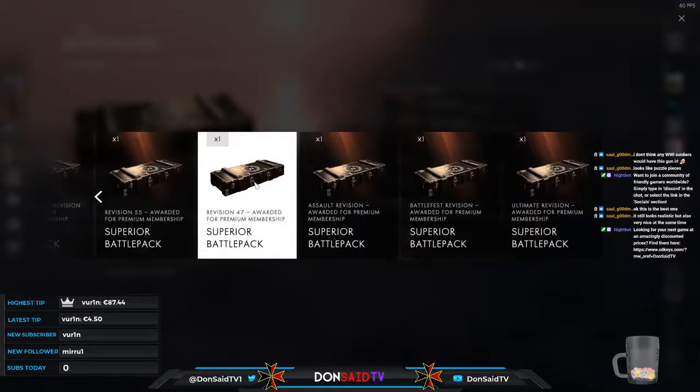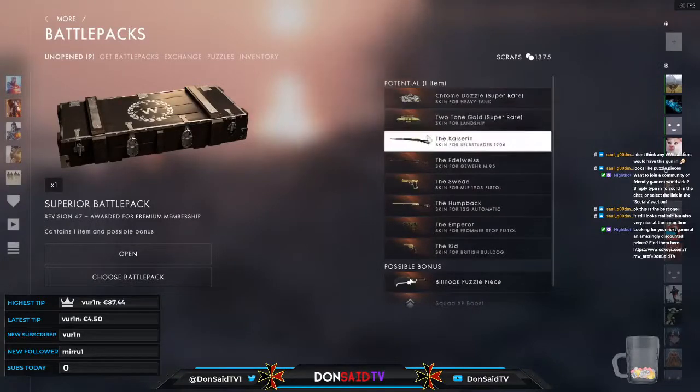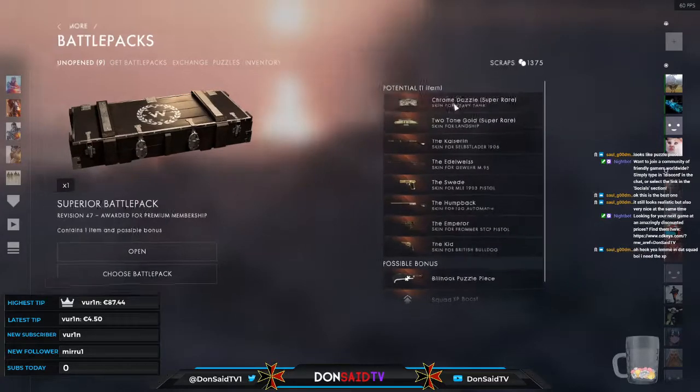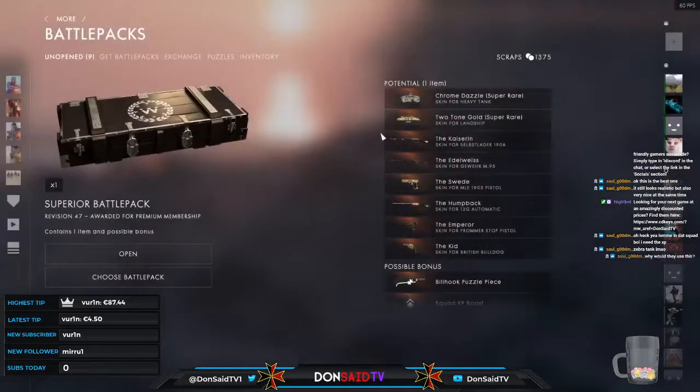Number 47 — what do you have? Chrome dazzle and two-tone, which we've seen already. Edelweiss — we've already acquired that. Chrome dazzle: as I mentioned with the blue dazzle used for allied ships in World War One and Two, this style was used on Axis — specifically German — ships, so it would definitely be a cool looking pickup.